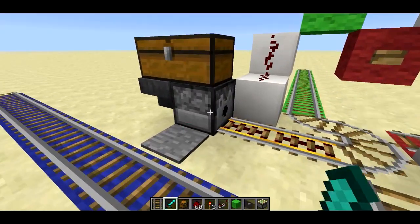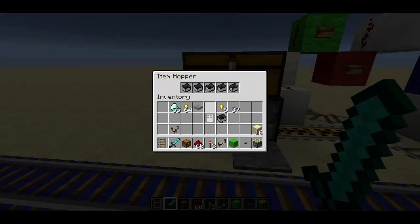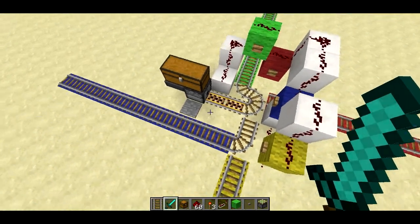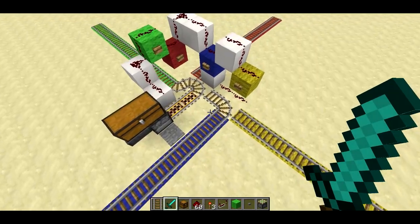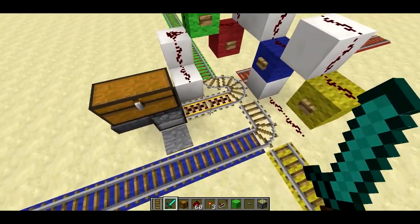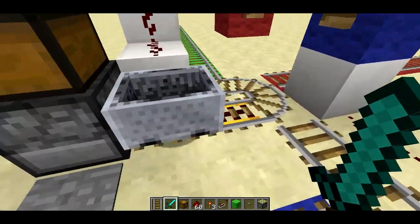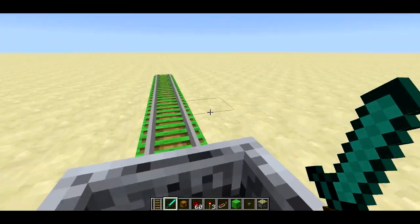Over here I just have a simple dispenser that's triggered by the pressure plate, and then a hopper going into the dispenser and a chest above that so you have a supply of minecarts. Now this station isn't designed to receive minecarts particularly well — you could add it but of course it would take up more space or require more complicated redstone. But it's basically just designed to be something that you can just get in, hop in the minecart and pick a destination and you're off.